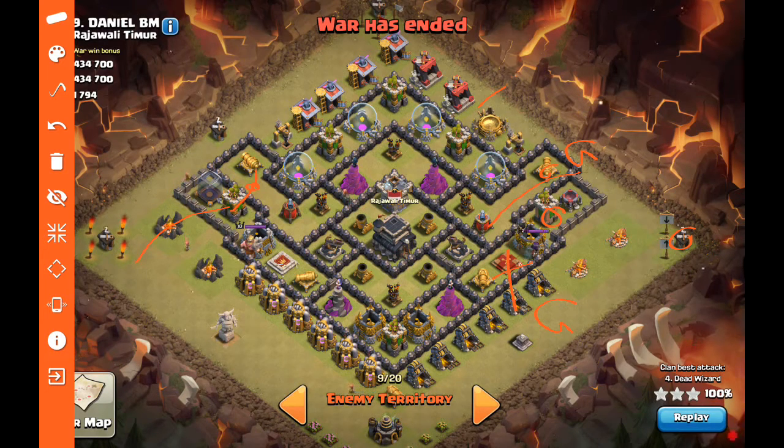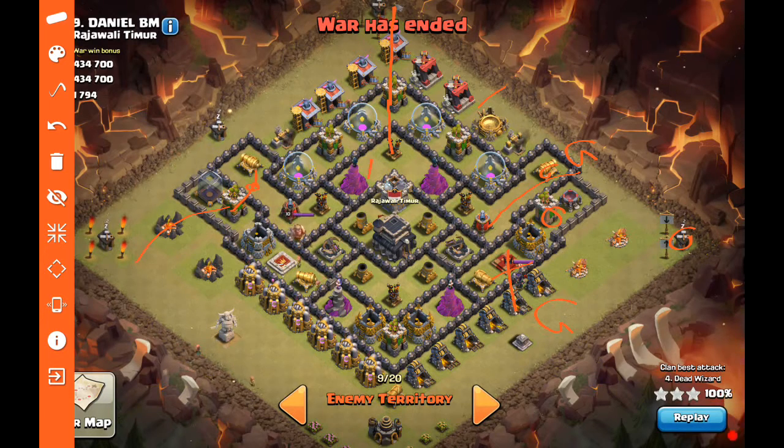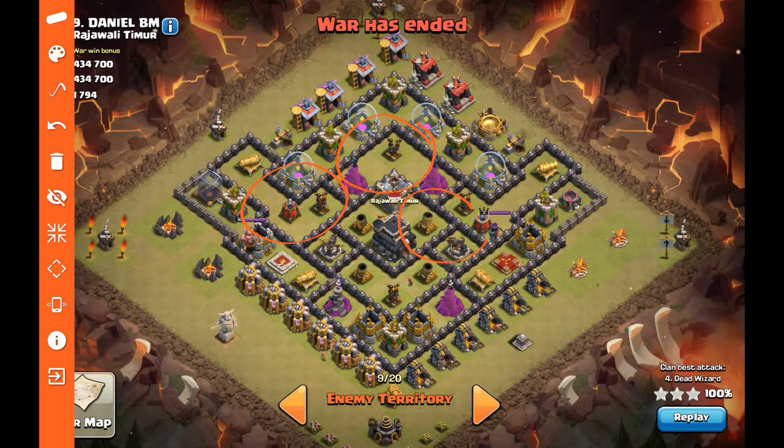Once that's accomplished, all the threats to hogs have been eliminated. The hogs can come in — we'll see a single drop from the top. Looking at how the hogs are going to path, they come in here, then here, and with teslas here and there, you get a natural hog split — they just start splitting and going their separate ways, kept healed the whole time with good heal spell placement: right here, right here, kind of in here, and in here. Heal spells can cover a majority of the base. From there it's just a matter of letting everything do its work.